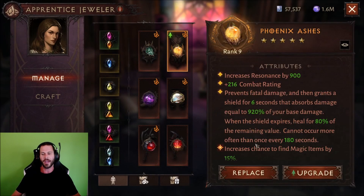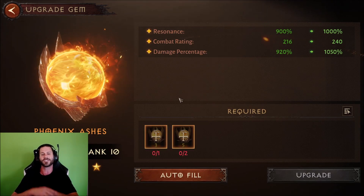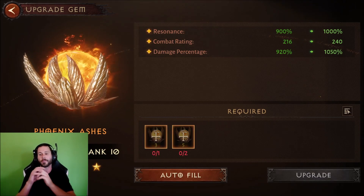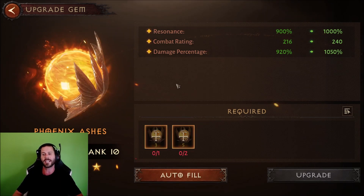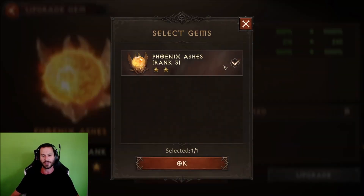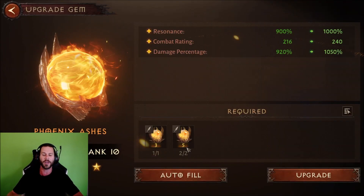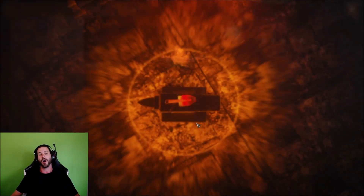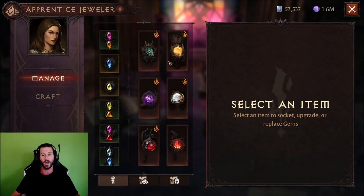What we need to do is upgrade this Phoenix Ashes to rank 10. What that's going to do is bring my Resonance up from 900 to 1,000. A 5-star gem brings your Resonance up 100 every single level. We also got another 24 combat rating from 216 to 240, and the damage percentage goes from 920 to 1,050. So let's go ahead and put in the materials — you need two rank 5s along with a rank 3 to go from rank 7 all the way to rank 10. This is also going to allow me to resonate this gem, which is pretty sweet as well.